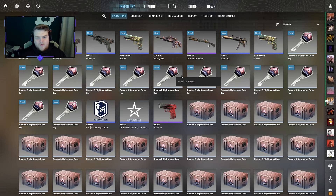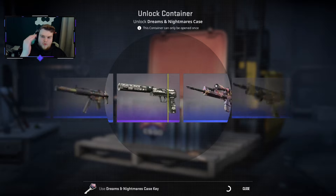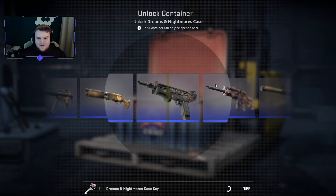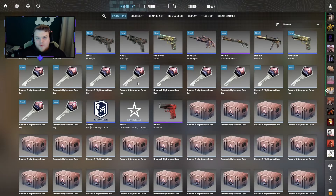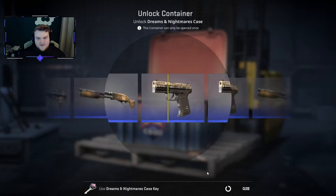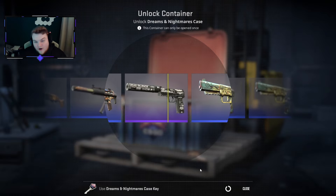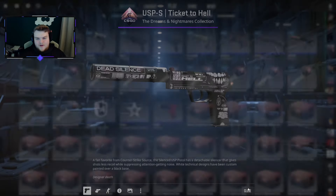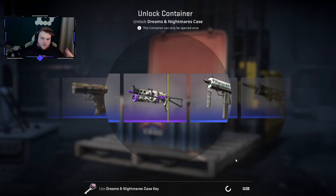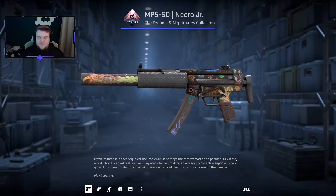So far we've got one purple and the rest are all blues. It'll be really interesting to count what we get at the end - how many purples, how many pinks, and if we get any golds at all. I wouldn't be surprised if we end up with maybe 85 blues out of 100. We do get a couple of pinks flashing by, and we are going to get a purple - field tested, low float. This is actually one of the cases where if you get a good gold it's insane value, but the reds aren't worth crazy amounts.